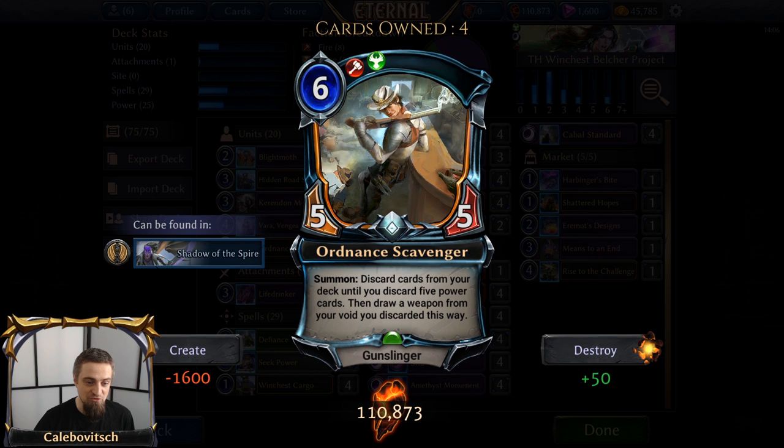Ordnance Scavenger is a six-cost Rakano 5-5 Gunslinger that says Summon: discard cards from your deck until you discard five power cards, then draw a weapon from your Void to discard it this way. This is one of the cards from Shadow of the Spire, what I call the Johnny Expansion for Eternal.